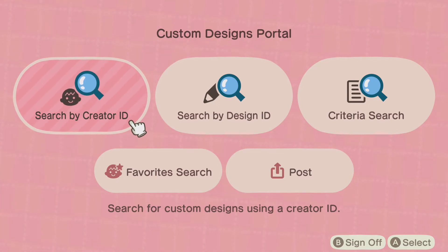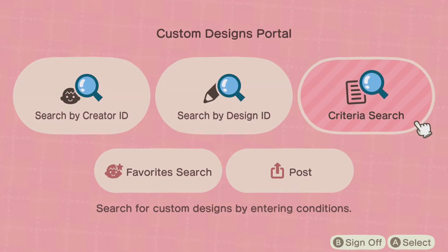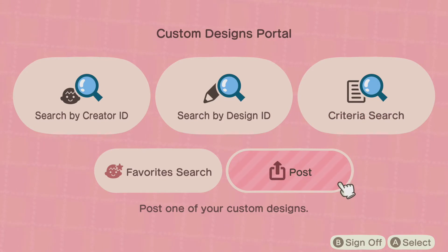So we are in the portal now. As you can see, you have: search by Creator ID, search by Design ID, criteria search, favourite search, and the option to post one of your own custom designs — that's if you've designed your own and want to upload it.